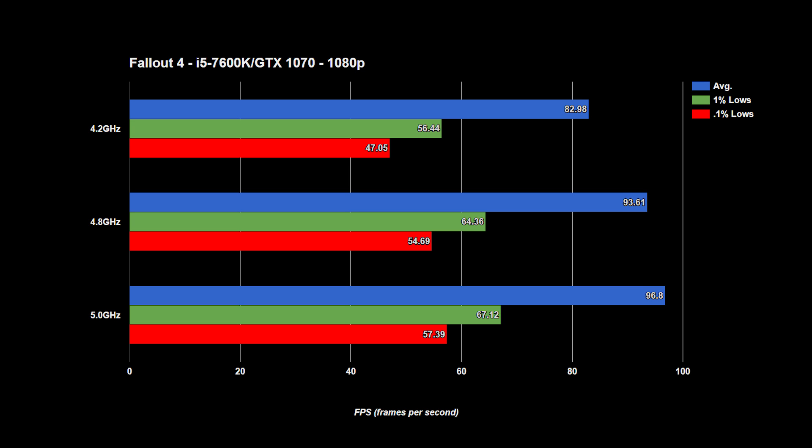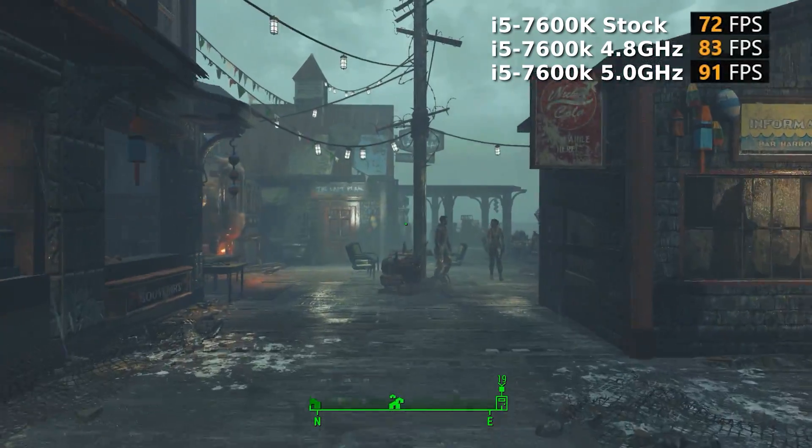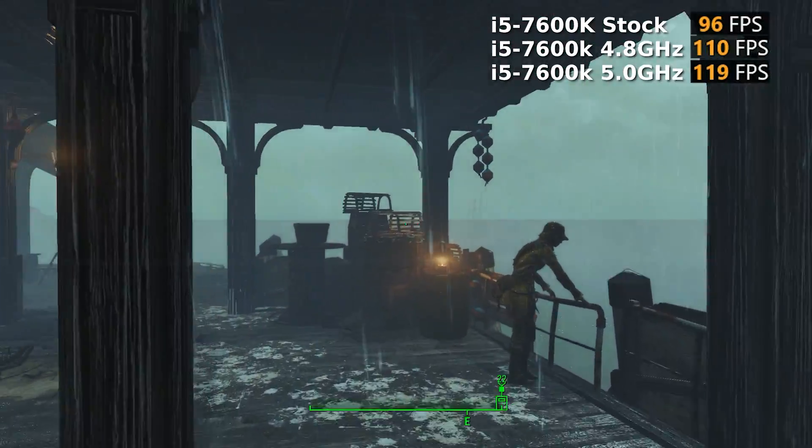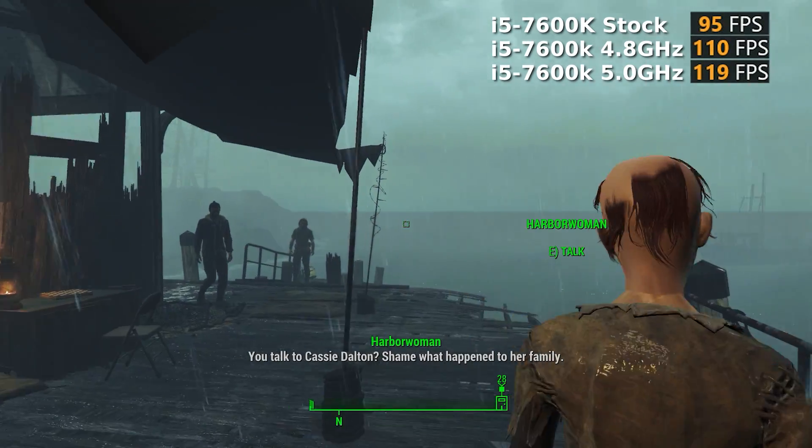Fallout gains quite a bit from the initial jump from stock speeds to 4.8GHz, but doesn't gain much extra at 5GHz. The jump to 4.8GHz grabs a 13% increase in average frame rates and 1% lows. 5GHz only adds an extra 1% to the average frame rates, so though there is a difference, it's minute.